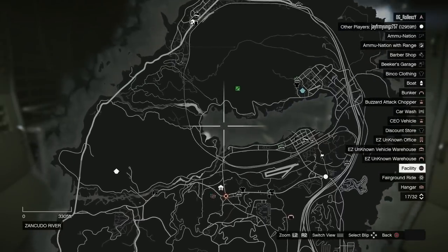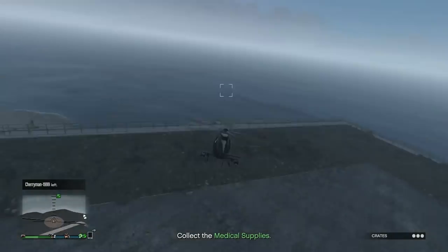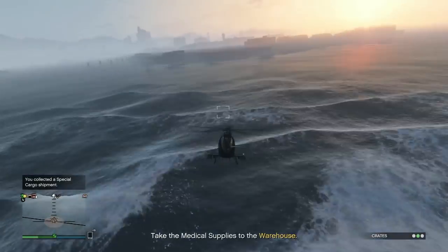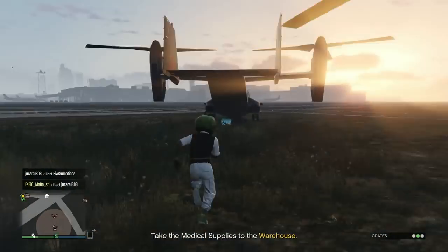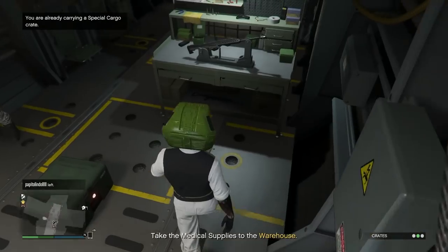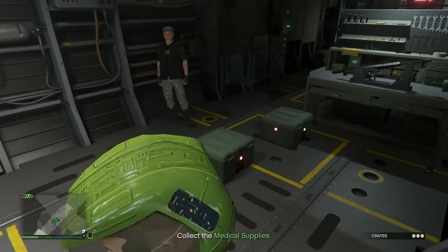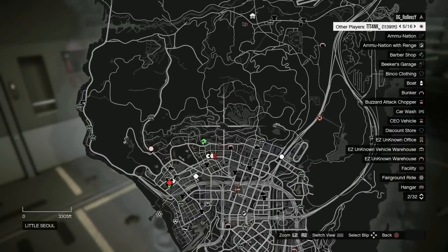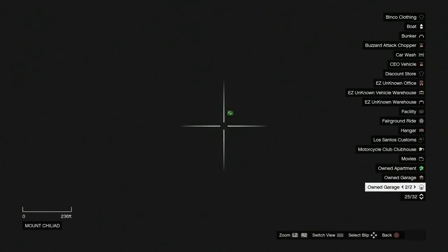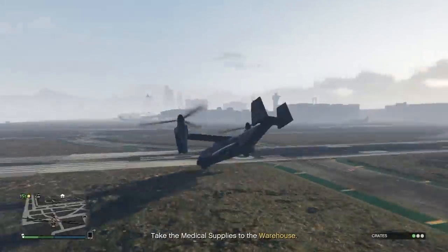Now I have one crate sitting there. Look where it says the crate is located on the map — it says it's all the way over at Mount Chiliad. That's because the Avenger's interior is actually located under the map over at Mount Chiliad. Same with the facility; the bunker shows at the docks. So people in the session will see the crates at Mount Chiliad, not where you actually are — it throws off griefers in Hydras and stuff.